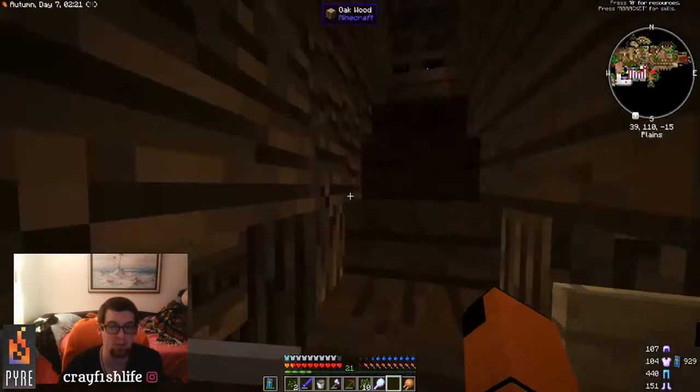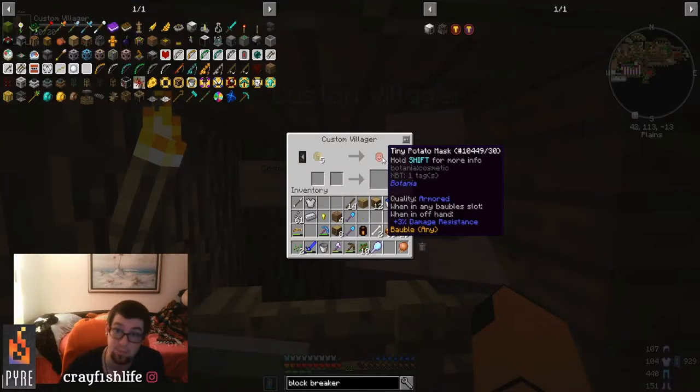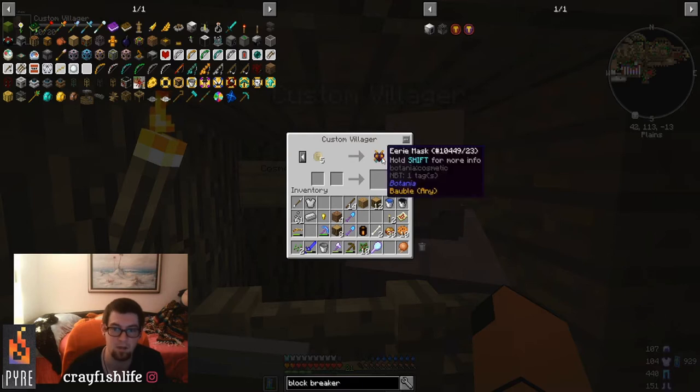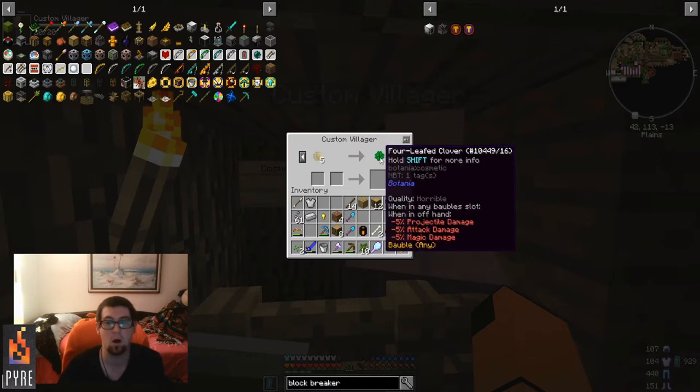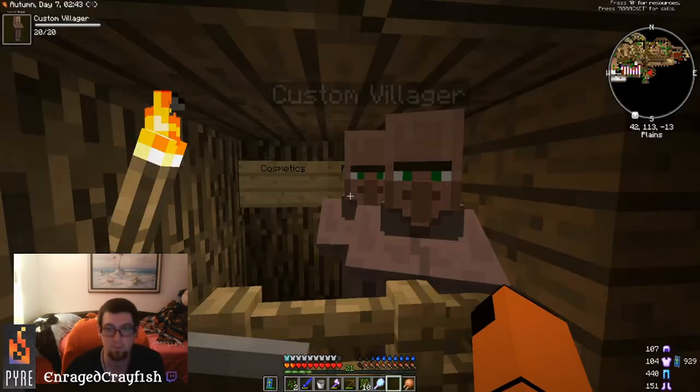Walk up here and this guy has cosmetics — tiny potato hat, the Majora's Mask from Legend of Zelda, witch pin — all of these are baubles, so they give you fun cosmetic/functional stuff.